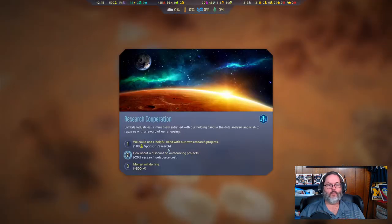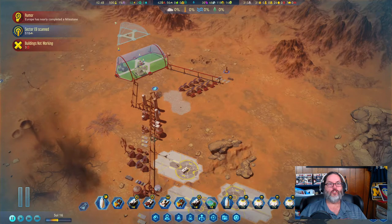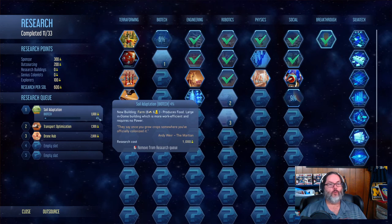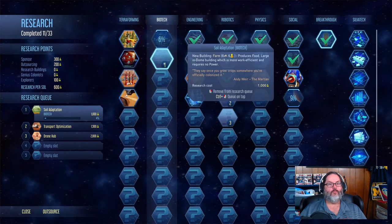The telescope research gets us either 100 ongoing sponsorship, a 20% discount on outsourcing, or money. Money is important but unless you're desperate it's never the best option. Let's go with a 100% extra research bonus, so now we're up to 500. We're four percent of the way through on the farm.